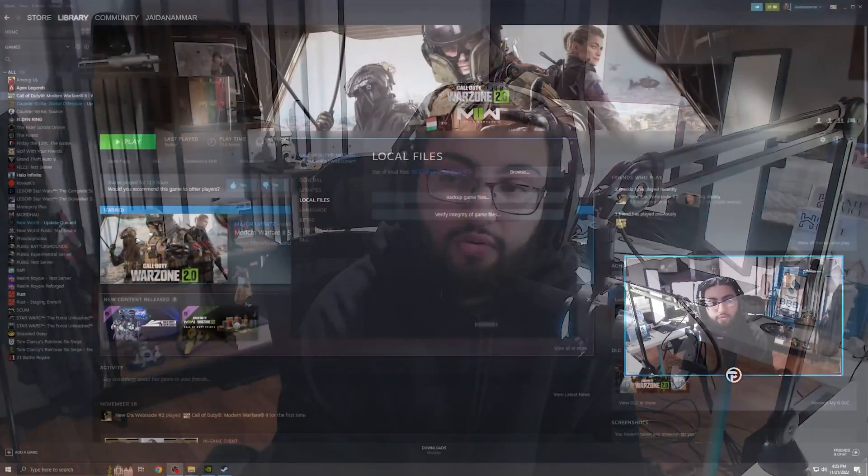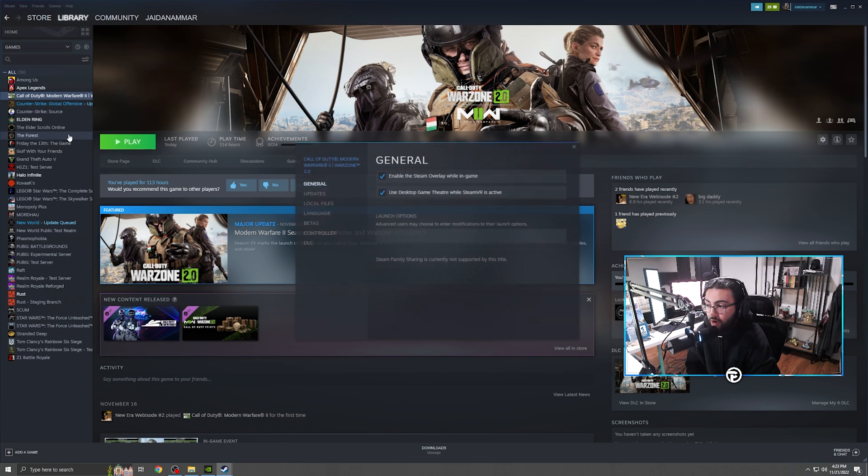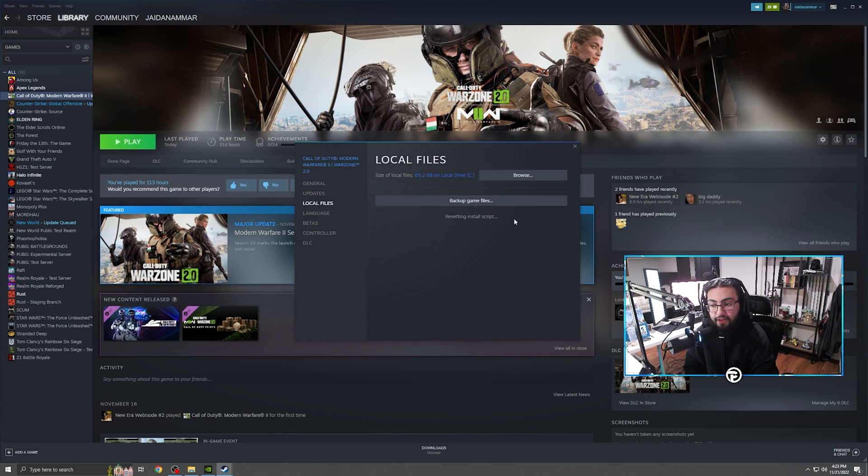One last quick secret especially if you're on Steam: if you're on Battle.net and getting a bunch of scan repairs, go ahead and do the scan repair process to try and fix your game. However, if you're on Steam and having weird issues, right-click your game, go to Properties, go to Local Files, and click Verify Integrity of Game Files. This will make a difference if you're getting a bunch of scan repairs and your game doesn't feel right — it'll verify your files and give you a fresh restart without losing any files. If you've tried everything else and nothing's working, try this.